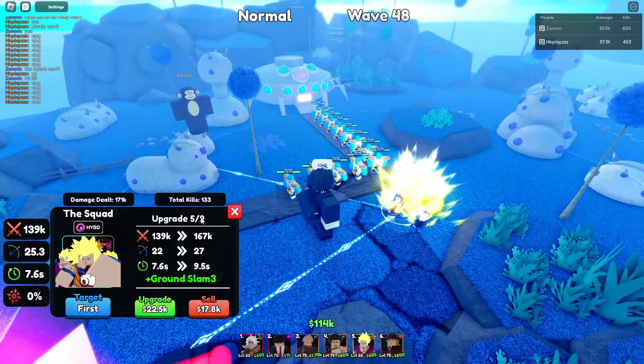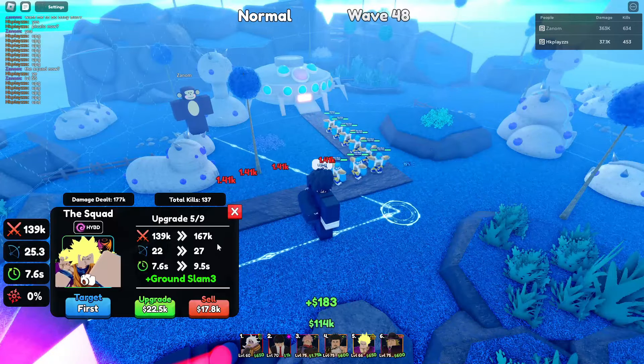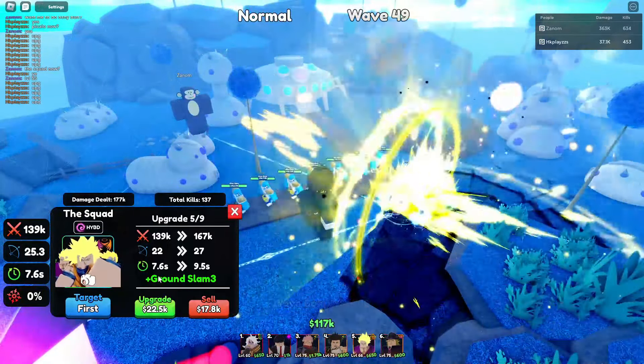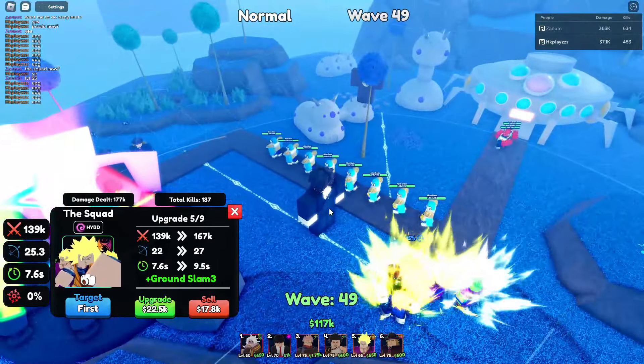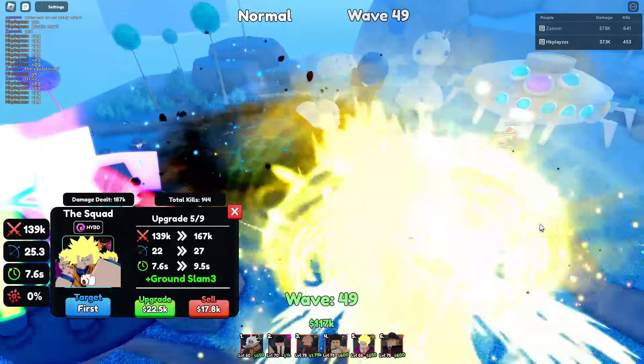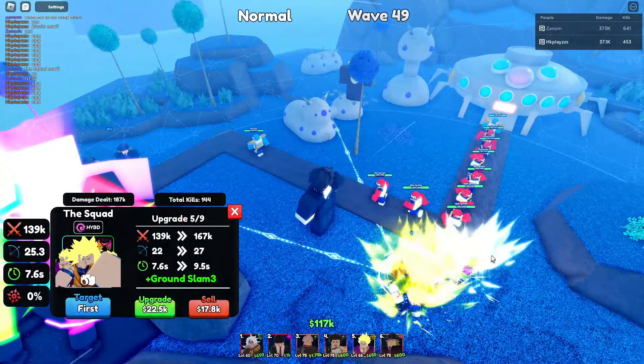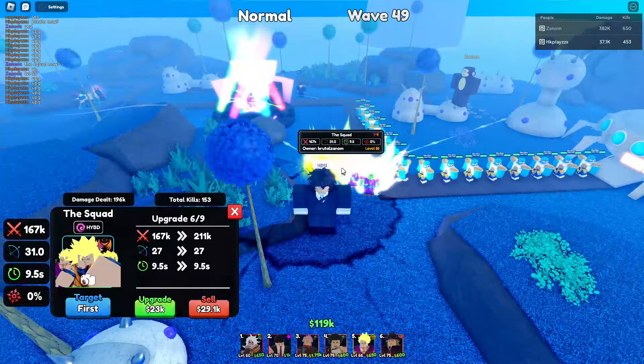On upgrade 6 he gets 167,000 damage, 27 range, and 9.5 second SPA with the new move ground slam 3. The devs — what are we going to do with the devs, just name the move something. It costs 22.5k to upgrade.